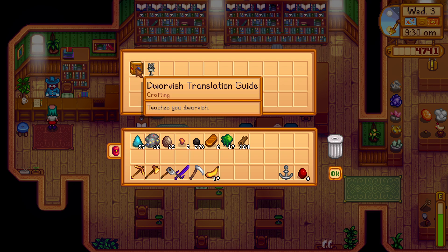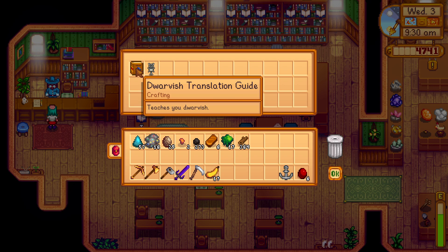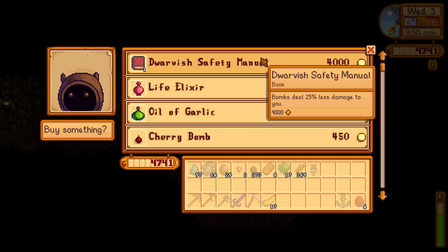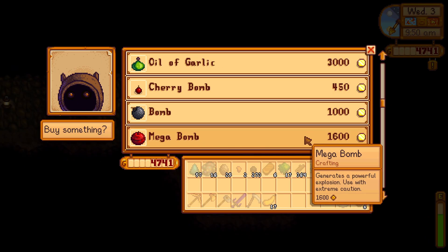Once you have the Dwarvish Translation Guide, you can go to the dwarf in the mines and talk to him, and he will sell you the Dwarvish Safety Manual for 4000 gold.